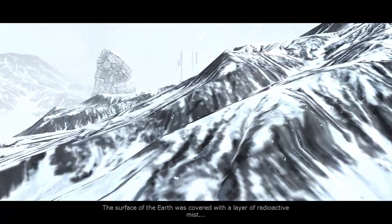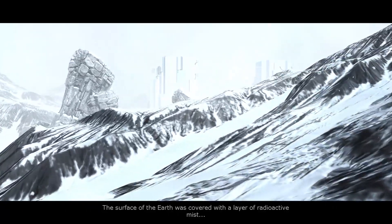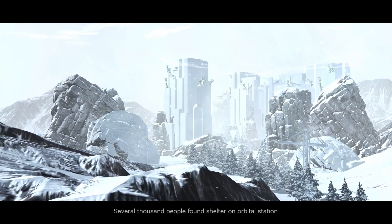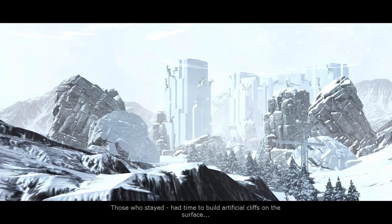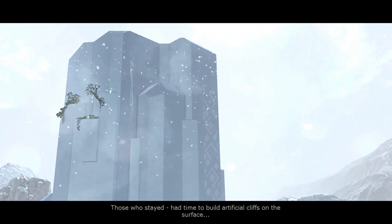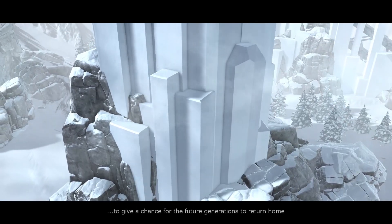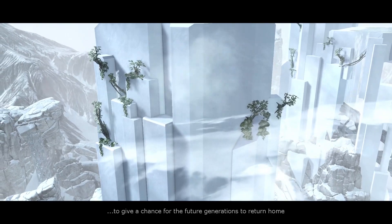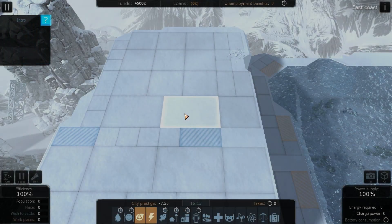So after nuclear war, the surface of the Earth was covered with a layer of radioactive mist. It looks like we've got a couple of little cliffs up here — I think we've got three maybe. Several thousand people found shelter on orbital stations. Those who stayed had to build, or had time to build, artificial cliffs on the surface to have a chance for future generations to return home.